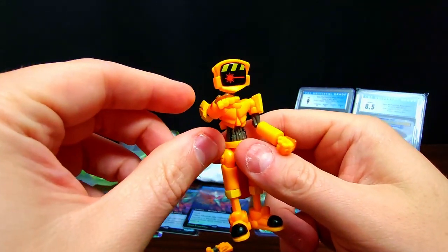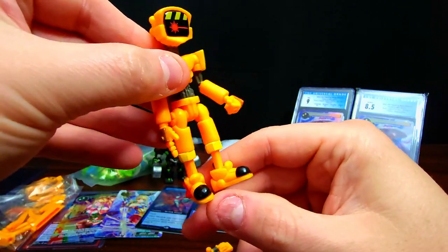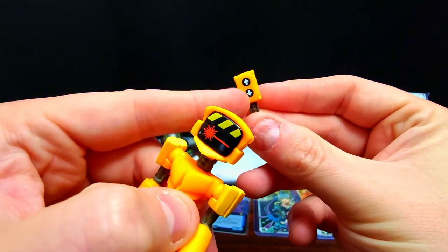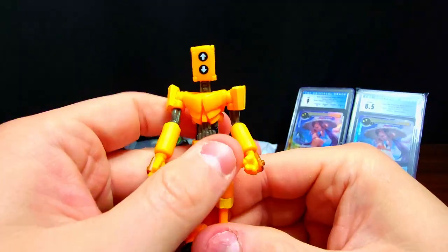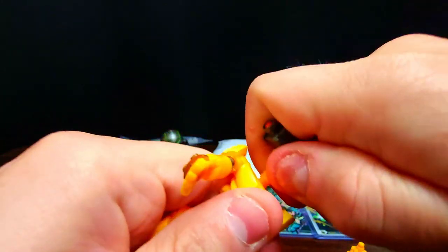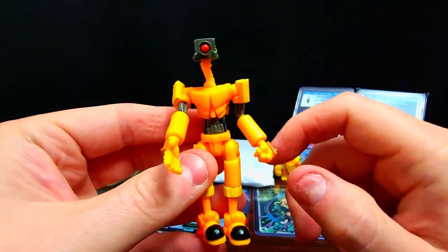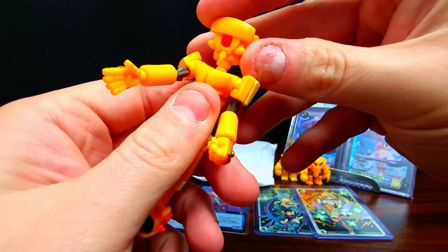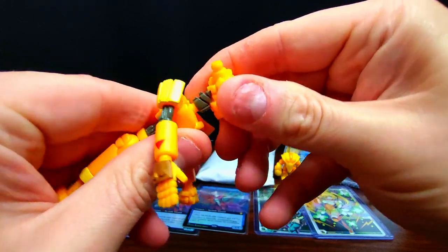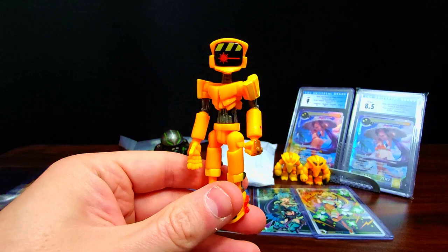Had to pick it up and support the Cappy Space line — they do awesome stuff and hadn't come out with anything in a while. He's got skeleton-type arms — one bent, one straight — and the legs are just up and down, but he'll look great sitting on a shelf. You get a couple of extra heads too. One is like an up-and-down button design, and there's another really thin one — looks like a little security camera, feels very fragile. Oh, it can actually connect sideways too — interesting! I'm keeping the design I like best though.